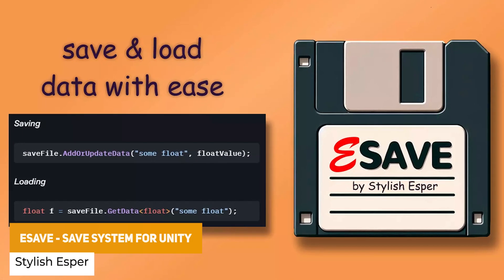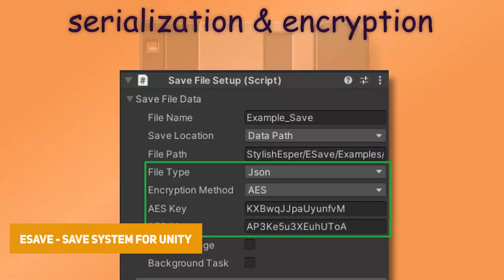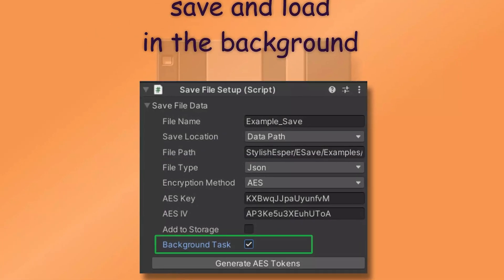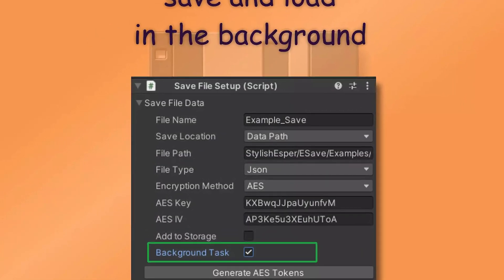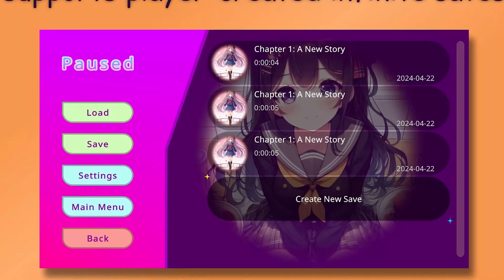We've got an asset called eSave, which allows you to save almost every data type in Unity — even difficult ones — as many times as you want. It has full saving and loading in the background, works cross-platform on any device, and has full encryption to keep save data safe.